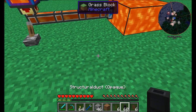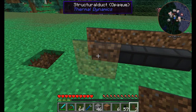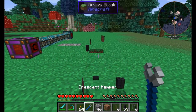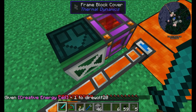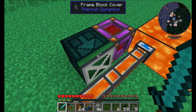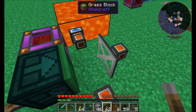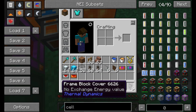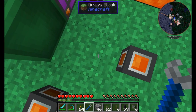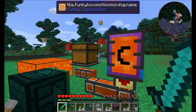You can also place structural ducts in the world — they won't transfer items, liquids, or power, but you can put covers on them. One last note: if you make a frame block cover using frame blocks from Funky Locomotion, it works as well — and because frame block covers act as frame blocks, you can also use them to push other things.